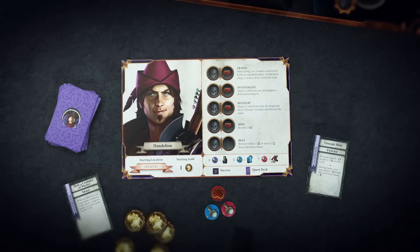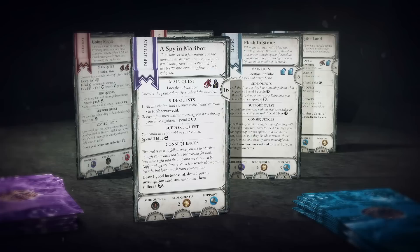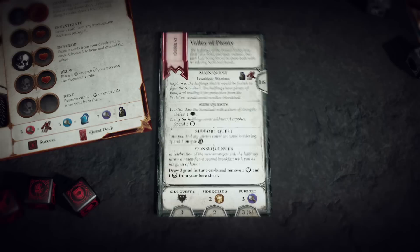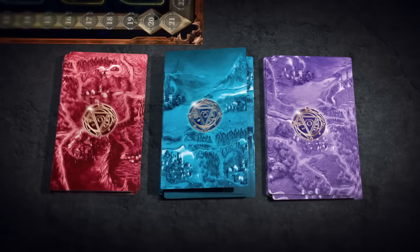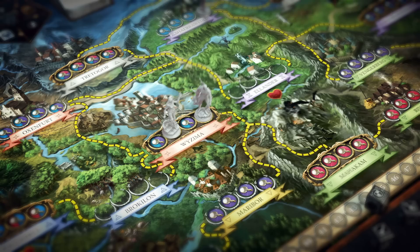There are three types of quest cards — Combat, Magic, and Diplomacy. Each hero can only draw from the deck indicated on his hero sheet. Some quests require gold or proof tokens, some require fighting battles, and others require various miscellaneous tasks. One quest card is kept face-up at all times. This card shows the main quest, side quest, and support objectives for the player's current quest, and its consequences — good and bad — of completing them. The main quest is described on top of the quest card. To complete it, you must acquire proof tokens, usually by exchanging lead tokens, which can be had by traveling or by using the investigate action to draw a card and resolve its effects.